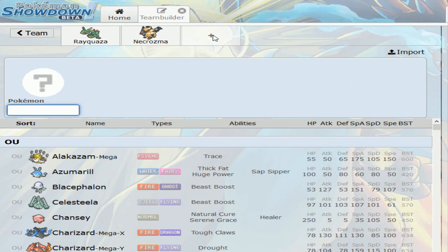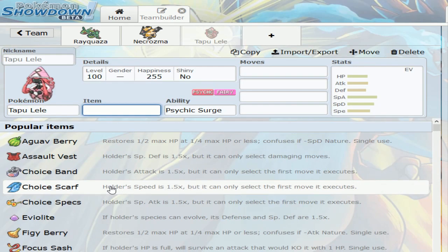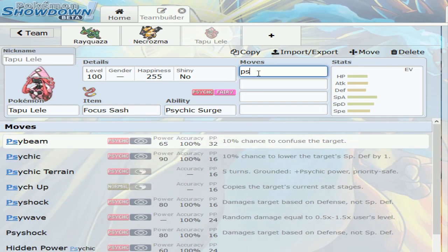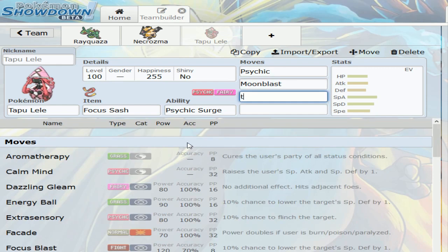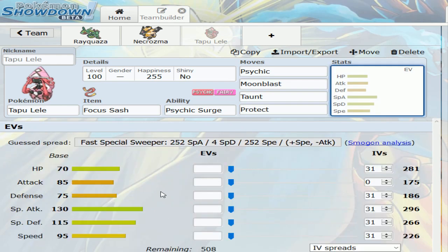And Tapu Lele for sure — gotta get that Psychic Terrain. I don't have anything with Focus Sash so I think I'm going to put Focus Sash on Lele. Psychic, Moonblast, and Taunt. I like running Focus Sash lately with Taunt to help me out with freaking Smeargle.